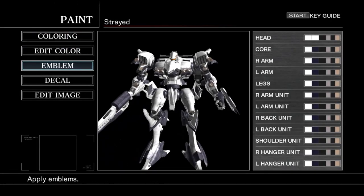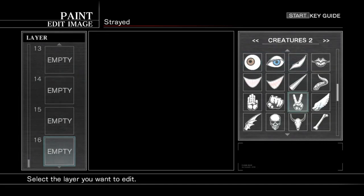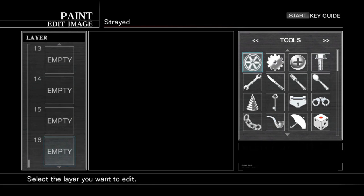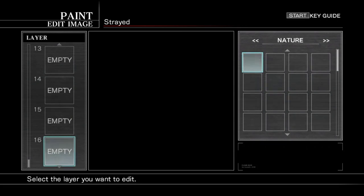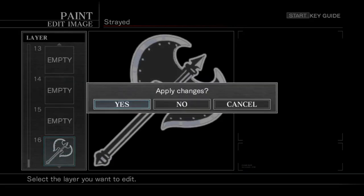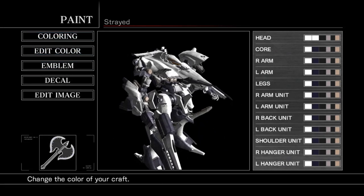There we go, that looks nice. Now let's go ahead and make a really simple emblem. I've always liked all these little images — I hope we get a nice array of these when Armored Core 6 comes out, that would be really cool. This sword is cool, a teardrop would be nice — let's see what creatures we have. I'm going to go with this axe, that seems pretty nice. Just doing something generic so I don't subject you guys to a 50-minute emblem-making session.